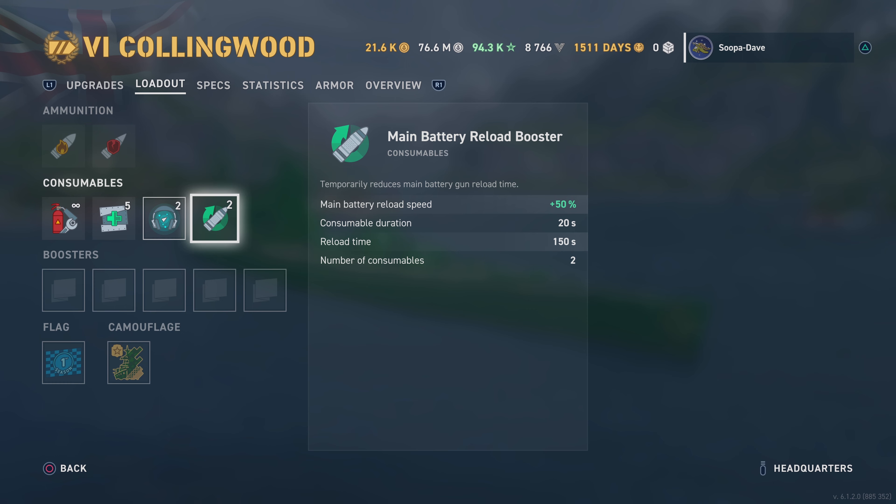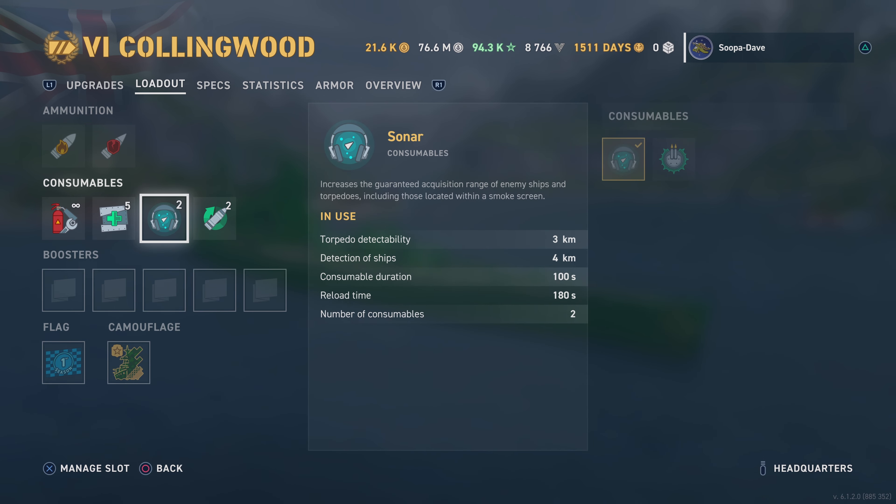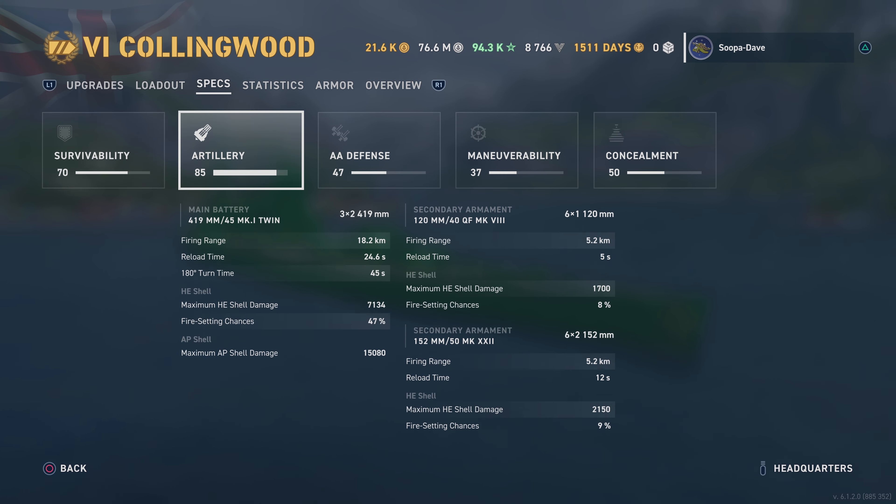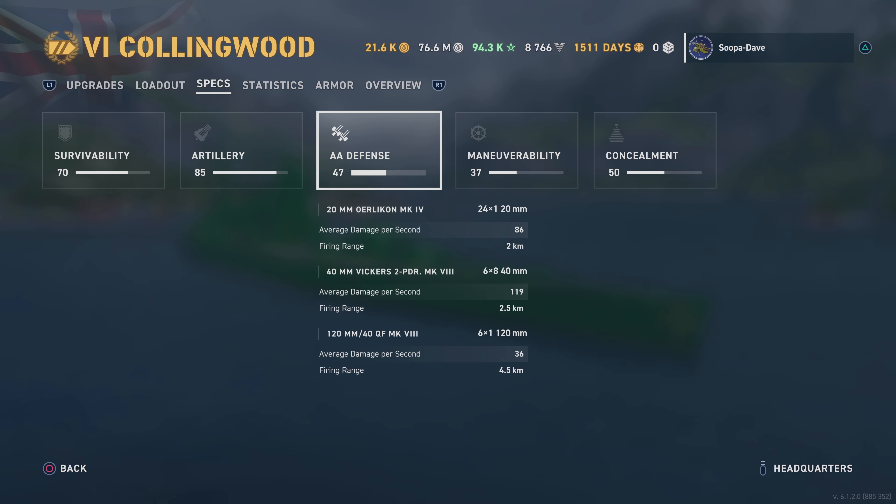The main battery reload booster can come in quite handy on this ship. Stats: 58,000 health, which is pretty good, and once you add those heals this thing is a tank — we'll talk more about that when we get to the armor. Artillery: it has 16.5-inch guns reloading in 24 seconds. You can use HE or AP — the AP can hit very hard if you give it the chance. I actually use AP most of the time. AA defense is not ideal; it's not great past two and a half kilometers.